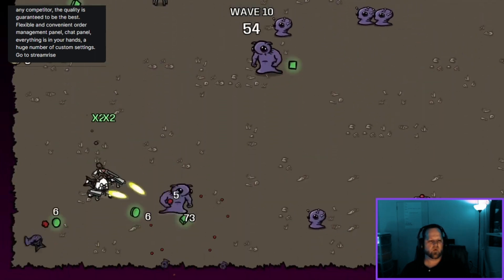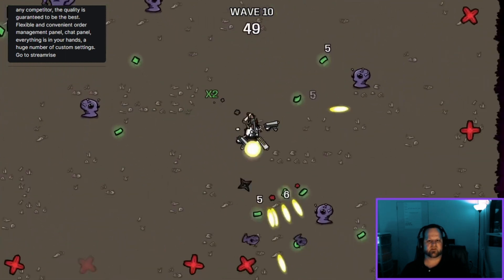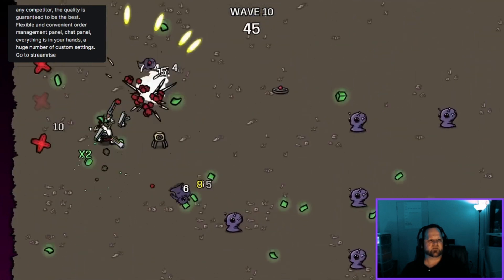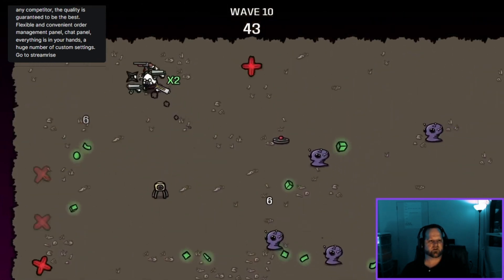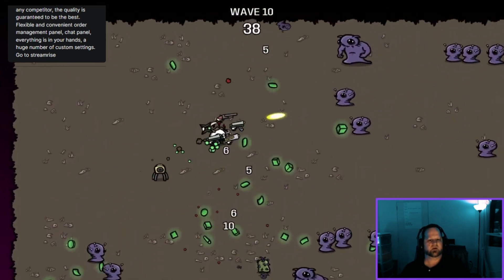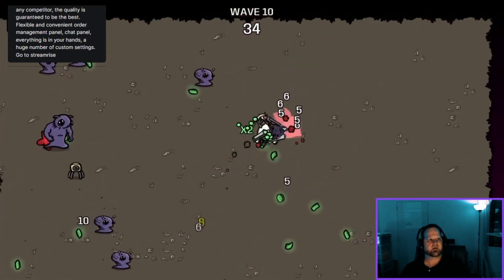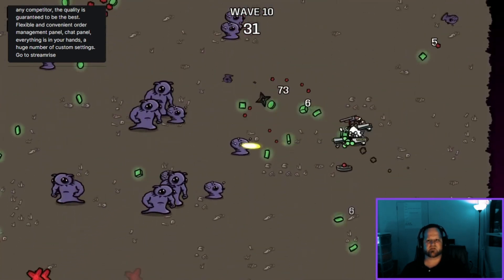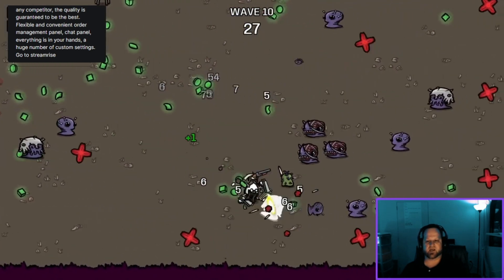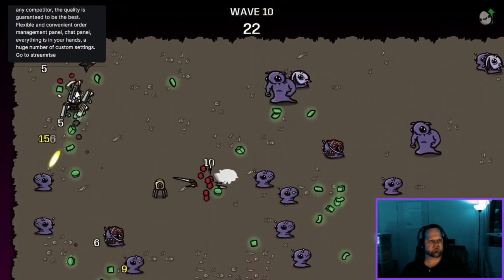I want to get more turrets — turrets are very helpful. My speed is decent; if I get into trouble I can run away. If you have more turrets you just run to the turrets. You can also get a medical turret which gives you your HP back — really cool. Currently sitting on 52 HP. Let's see — take a few hits, I'm good. Just trying to get as much money as I can in this round.